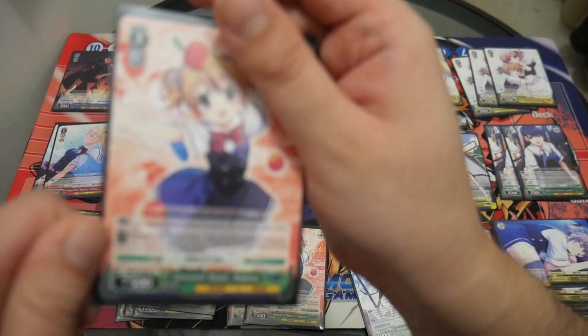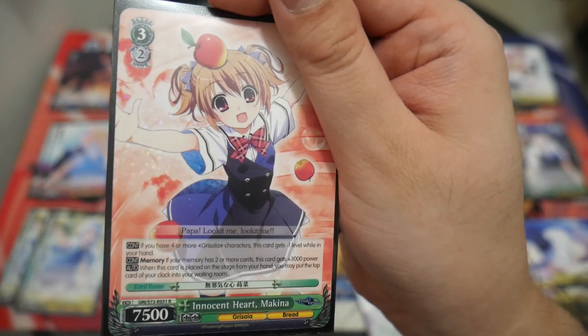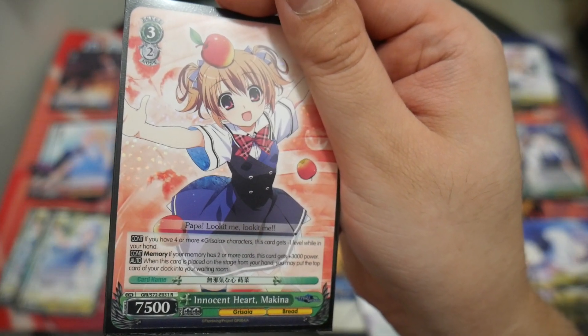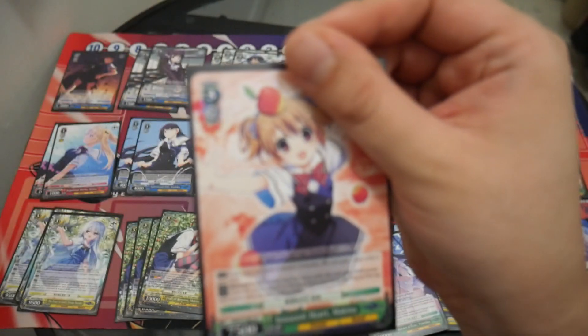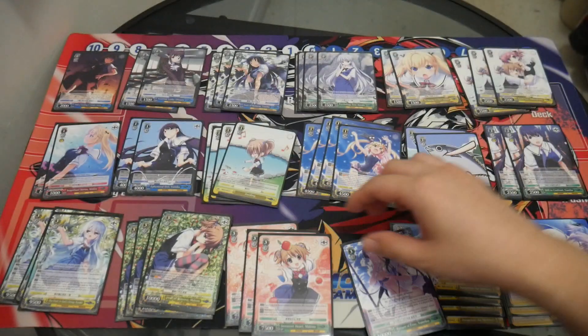Three copies of Innocent Heart Machina: early play and heals, and gets 3,000 power if you have two or more cards in memory. When this card is put on stage, you can look at your clock and it's an early play healer.